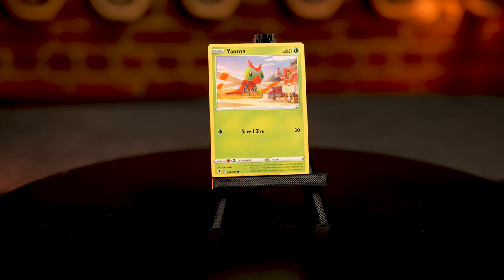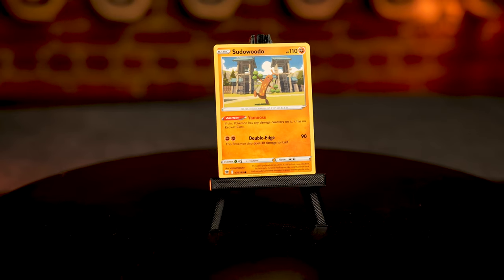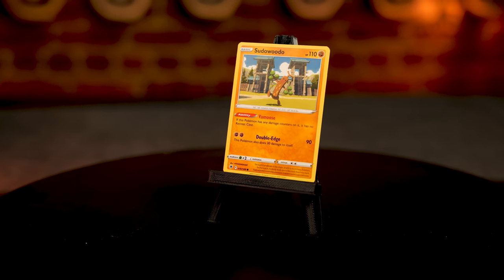Now we're going to choose our common and uncommon chase cards for the day. There are 46 uncommons but only 40 common cards in this set — that's odd, fewer but harder to get. We've run the numbers through our generator and determined that Yanma and Sudowoodo will be the common cards worth a point apiece, and Wishcash will be the uncommon card worth an extra point.